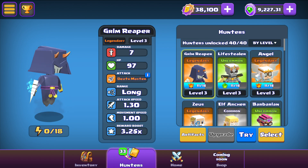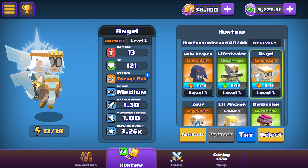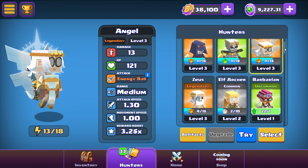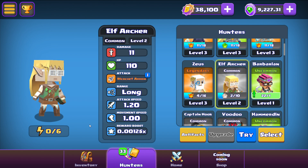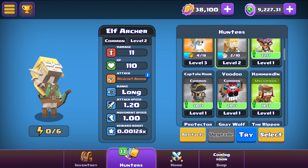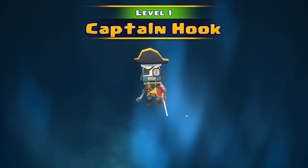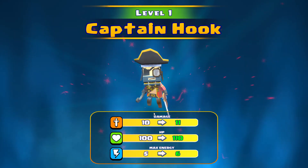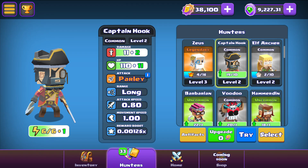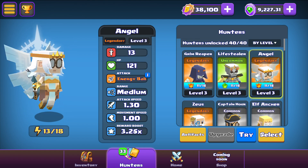I have already used up the Grim Reaper — I guess that's the most popular one among users, its energy hasn't come back yet. I've got the lifestealer angel; I am currently using the angel. It has medium range with an energy ball that splits and attacks multiple enemies at the same time if they're within range. It's a pretty easy game to get into. I can upgrade characters for free — cost me nothing.